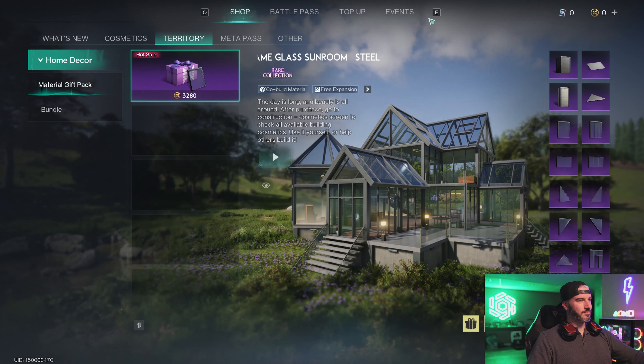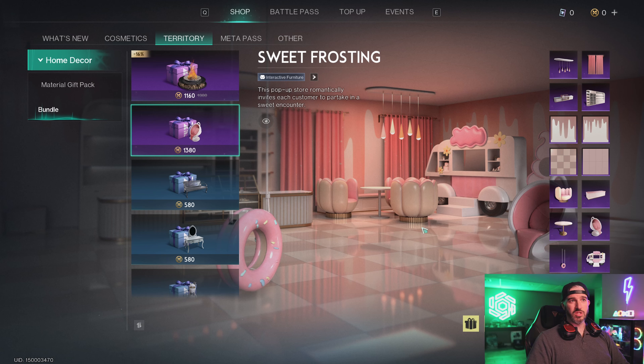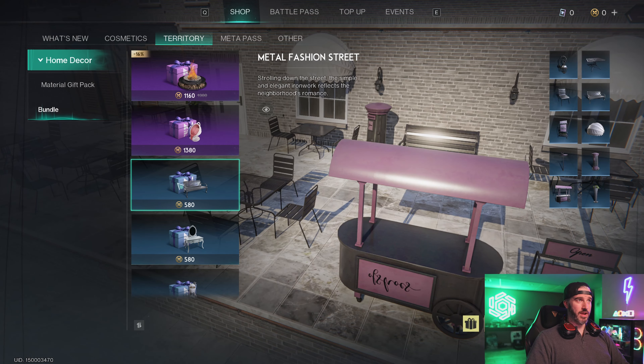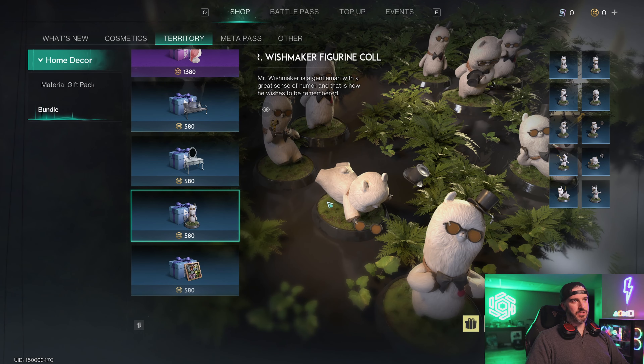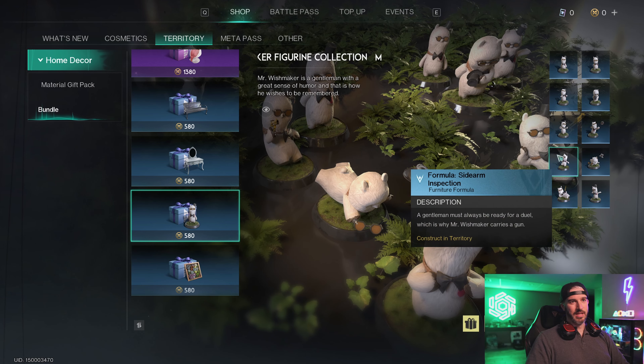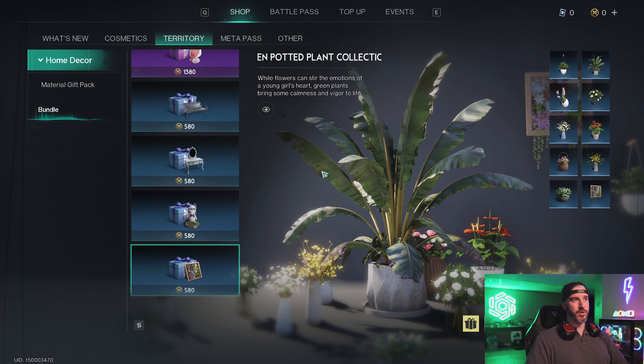There are also more territory bundles: the Modern Outdoor Patio, the Sweet Frosting pink girly theme set, the Metal Fashion Street set, the White French Wardrobe set for a more elegant look, the Mr. Wishmaker Figurine Collection with Mr. Wishmaker standees in various poses you can place around your territory, and the Green Potted Plant collection with various fauna you can place down.